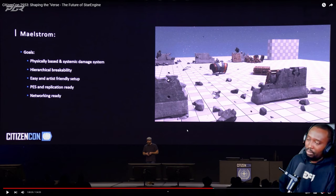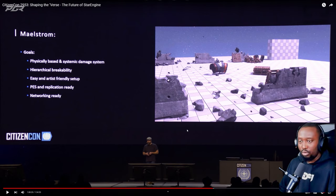It seems like what they're trying to do here. But I wonder how this is going to work in terms of the persistent universe. I believe there will be some places where you can destroy some structures that are destructible and some that will not be. For example, I don't think certain outposts will be destructible, especially if there are missions tied to them. I think random locations they will have as destructible.